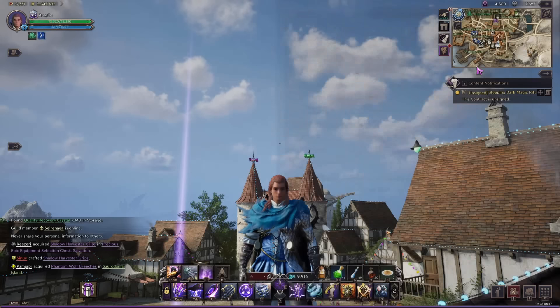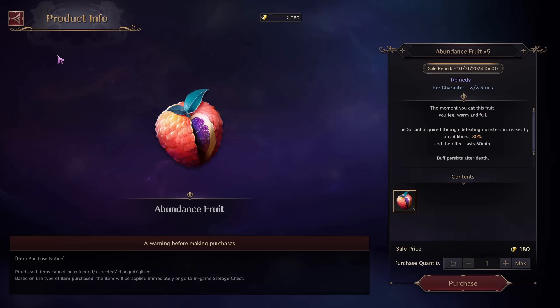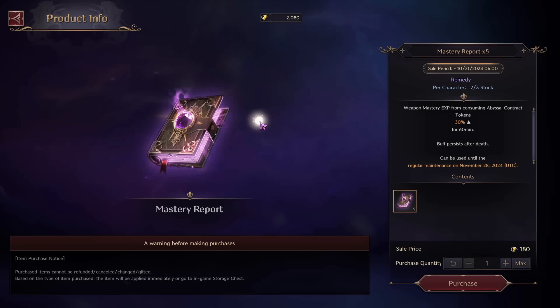Looking at the Abundance Fruit, you can see it gives you a little bit of extra Solent gain. This can be very good when doing your Open World Dungeons and using up those Abyssal Contract Tokens. I definitely recommend them if you find yourself needing that extra Solent. The maximum you can get is 3, which will be a total of 15.